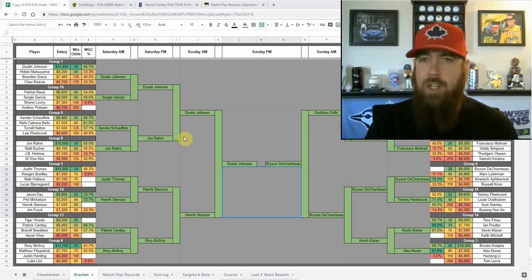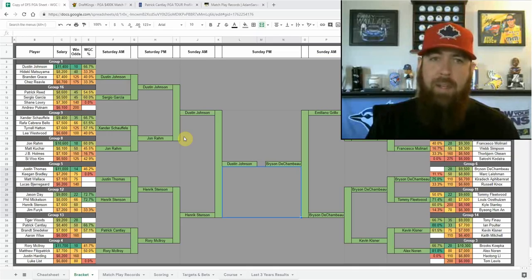As you can see, I've built a bracket into my cheat sheet this week. I'm going to go over some strategies in this video — how to attack this. It's only the second year they've had this style of DFS on DraftKings for the Dell Match Play, so we don't have a whole lot of data from the past.